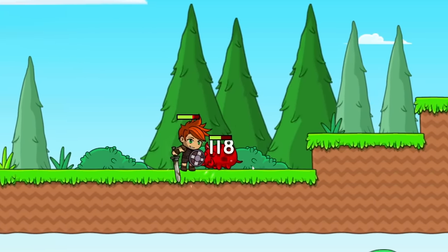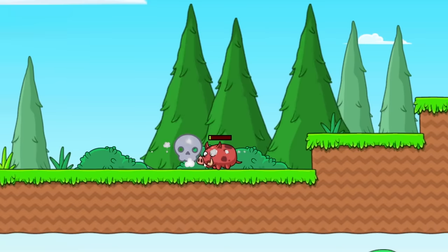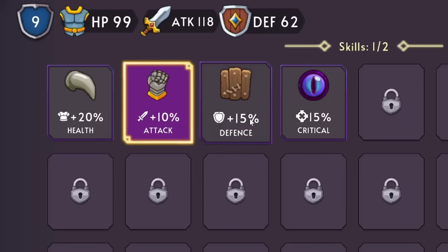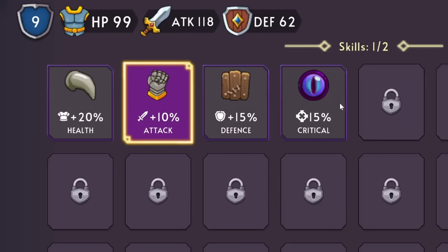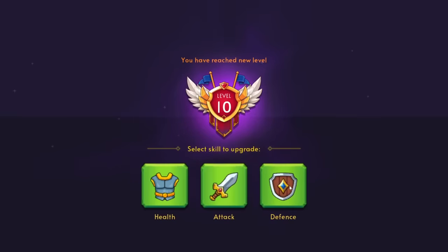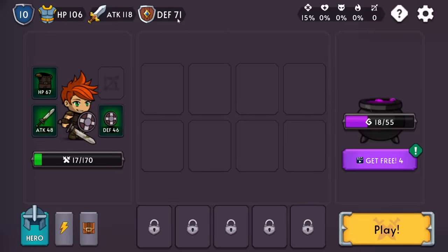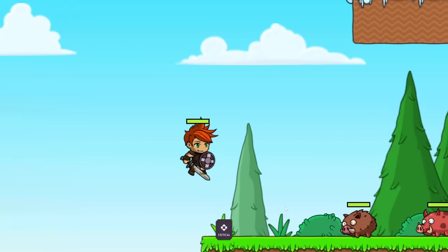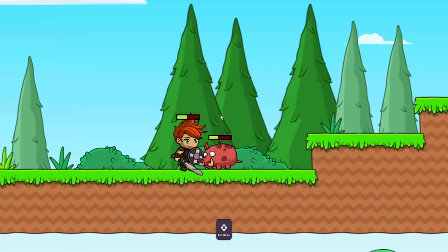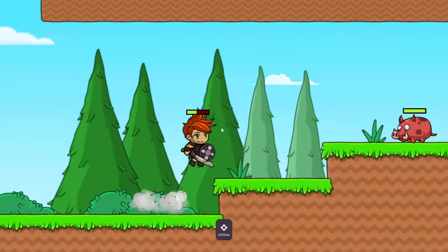Now we get an even better shield, a better tunic, and a better weapon. All this together gives us a new potion — wow, a lot of attack. 118 is what we've got right now. He's jumping — he's got some hops! Now we're dealing with pigs, and this pig attacks very quickly. We got another skill point. We could put it towards defense, but there's also the chance for a critical hit — I like the sound of that. Let's boost his defense and now he has a chance for a critical hit with all attacks.